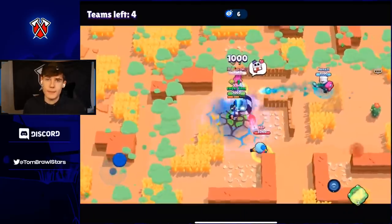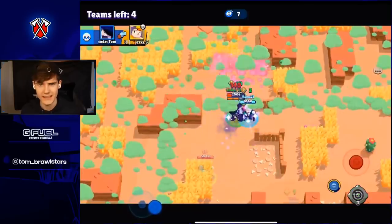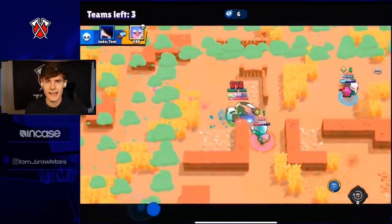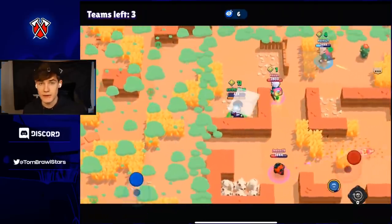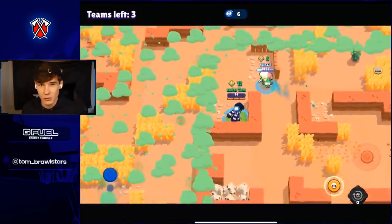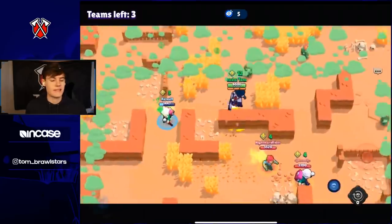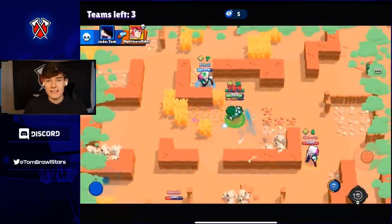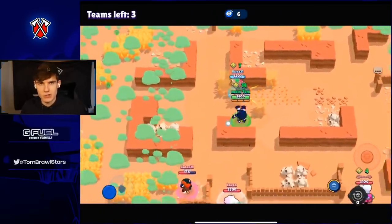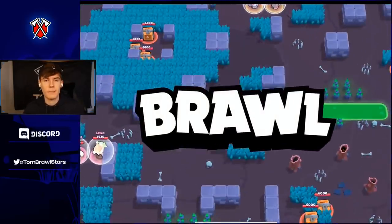Byron is basically just going to heal whatever teammate you have — whether it's Colt, Jackie, or Edgar — just keep healing your teammate. With Edgar, pop that gadget straight away as soon as you get in, and wait for a really good time to jump. Try to jump on someone with really low damage like a Mr. P rather than a tank or Spike. Edgar can also hide in grass because of that jump, so use that to your advantage.